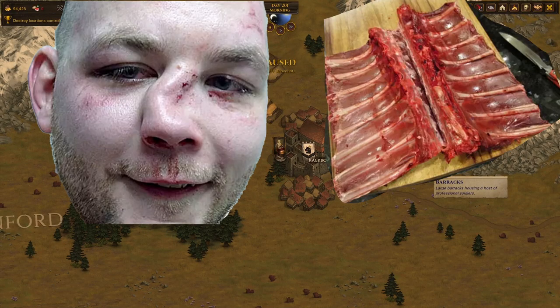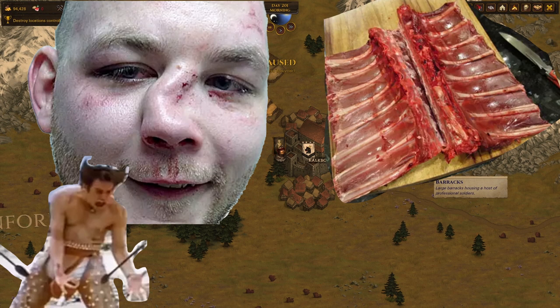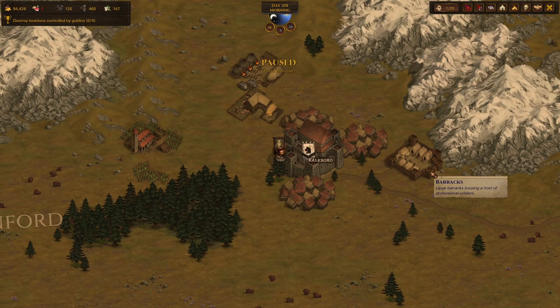Broken noses, cracked ribs, pierced legs, severe concussions. The fiction of inflicting injuries on your opponents in Battle Brothers is super cool. You get in the game, you see Crippling Strikes and Executioner, and you go, 'Wow, I gotta try that out!' And then the mechanics don't really work out that well. But what if you took it to the max and made it good?